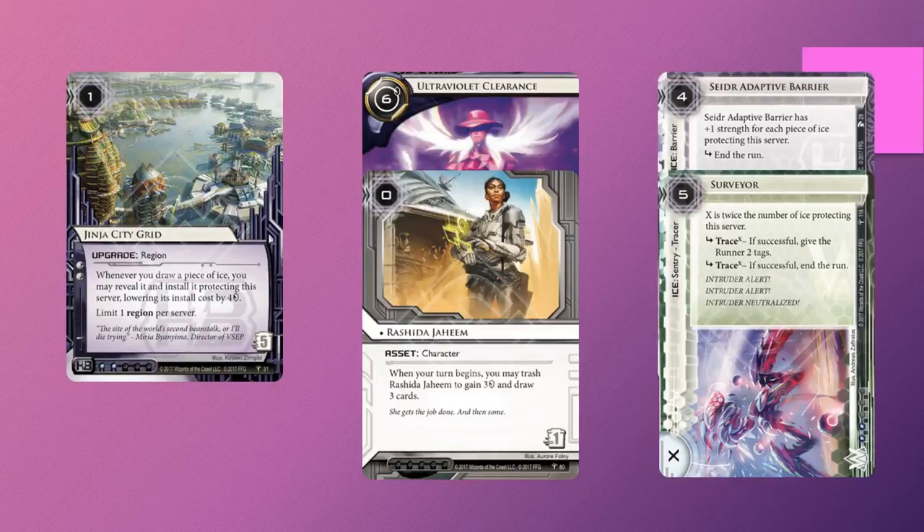Even though we have lots of card draw and lots of taxing ice in our deck, there's still only 3 Ginger City Grids. As you recall from the Ginger City Grid Successful Demo, this was the big Achilles heel of the deck. If you don't find an early Ginger Grid, your deck basically falls apart as it becomes too expensive to operate — you can't afford to spend all the clicks and credits installing your Seders and Surveyors because the runner will just gain a lead on you in tempo.